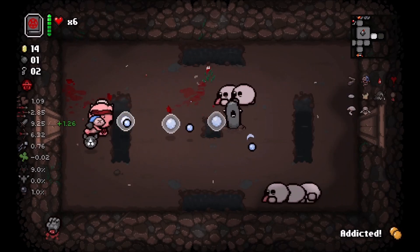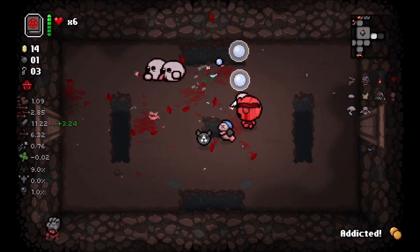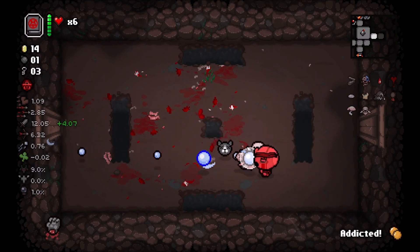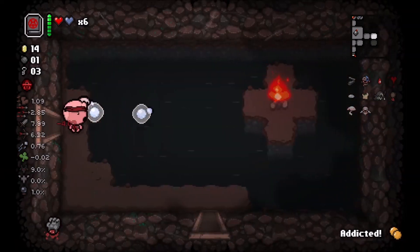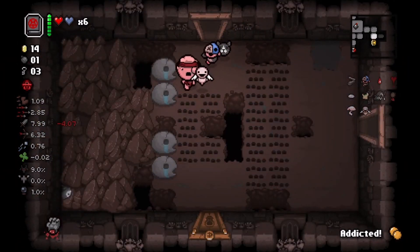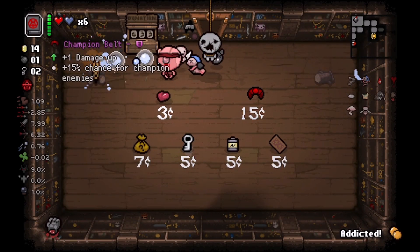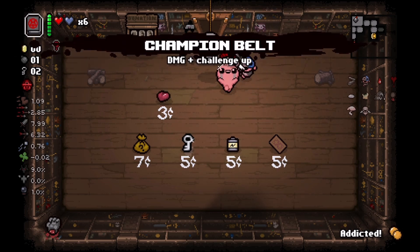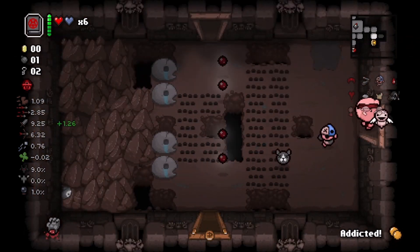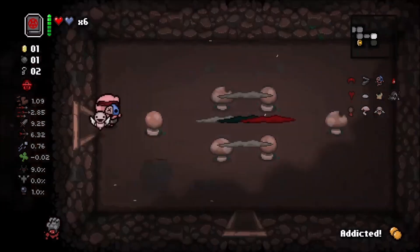If you see right there, I actually used the Shield of Tears to block the tear from the champion Digger, because they do a full heart's worth of damage. I'm actually going to hold on to the Left Hand - we have two or three for Guppy, and these red chests could have a good possibility of giving us Guppy. Champion Belt - it is a damage up and we're kind of desperate for damage. I'll take it, even though this does put us at a little more of a disadvantaged position because now we're going to be facing more champions, which are harder.